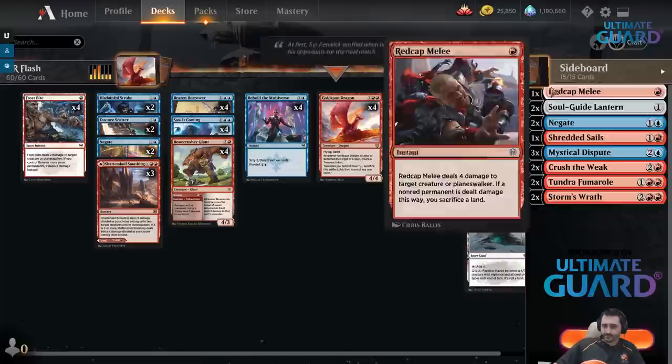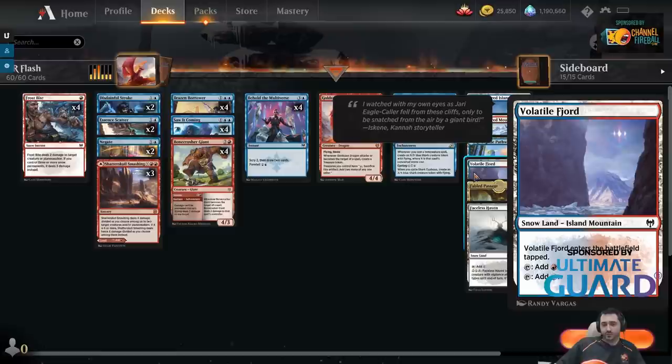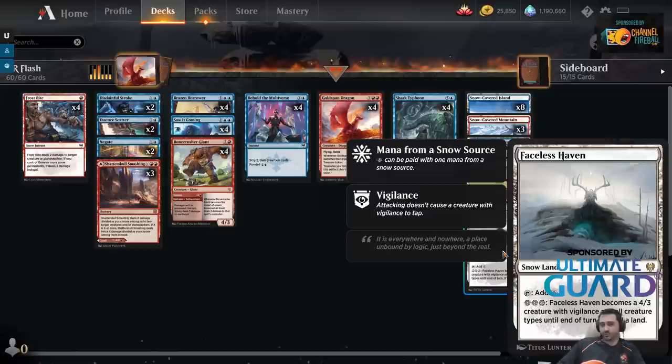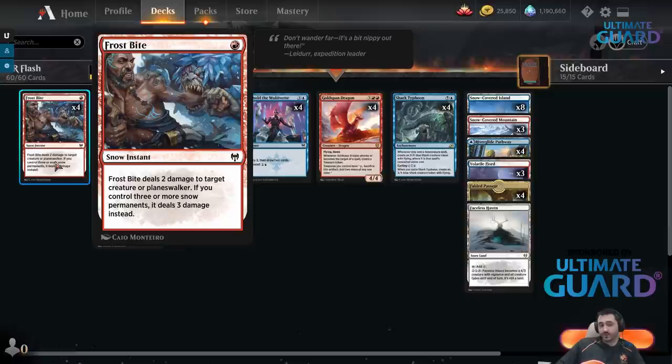Now we have snow-covered lands in the set, plus the snow tapped dual lands, so it's pretty easy to get enough snow lands to activate Faceless Haven, which I think is a really, really strong land. It sort of reminds me of Mutavault — obviously a little more expensive to activate — but a 4/3 with Vigilance is a pretty big attacker. Plus you have access to Frostbite, which is sort of a lightning bolt. It doesn't go face, but it hits Planeswalkers and creatures, and dealing 3 damage for 1 mana is quite reasonable.